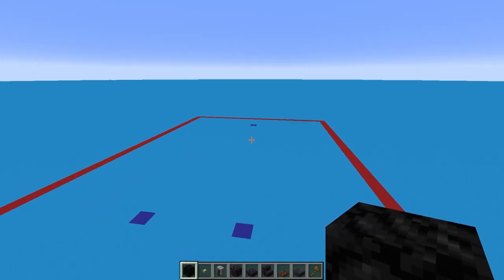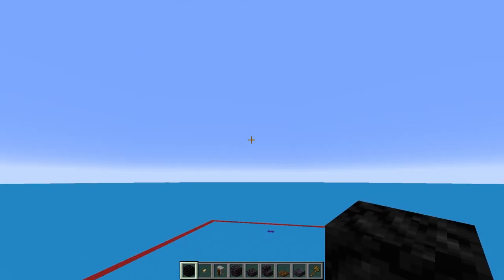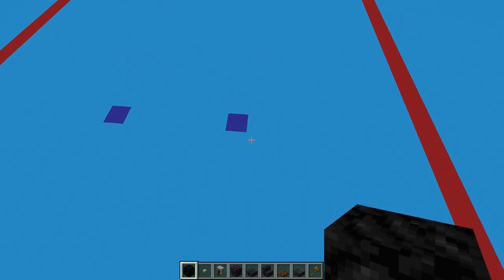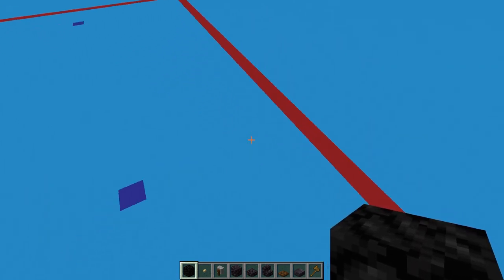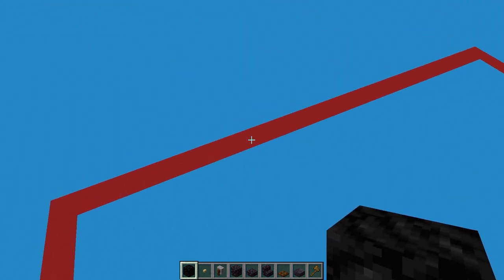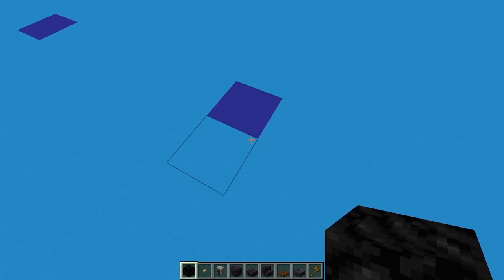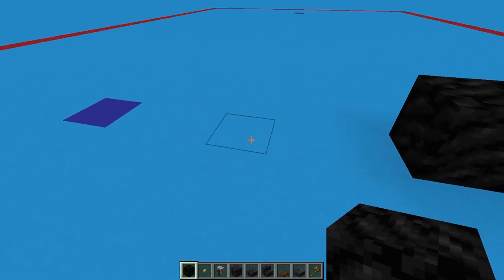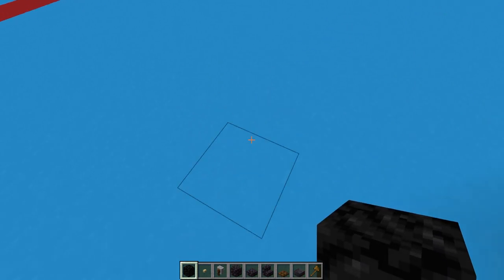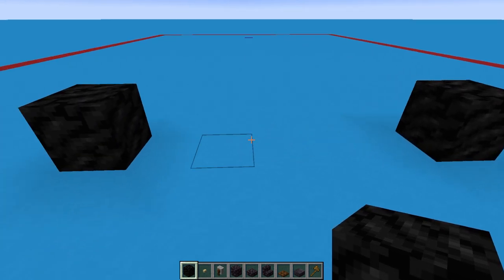First of all we're going to build the landing gear. If you are building this up in the sky or flying then you won't need this step, so you can move directly to the next bit. For the landing gear we're going to come in 9 blocks from the side and 10 blocks from the back, excluding this red line. On that 9th block and 10th block from the back we're going to place a block of coal. Moving across, do the same from the other side — 9 blocks in and 10 blocks from the back — and this will leave a gap of 5 between the two.